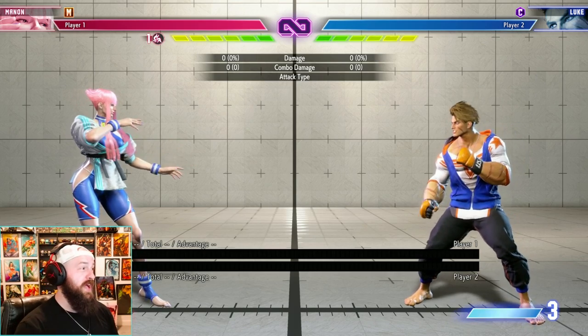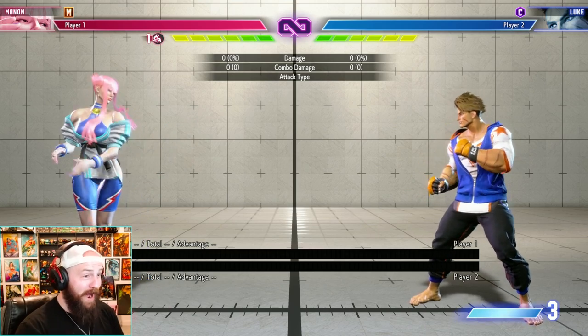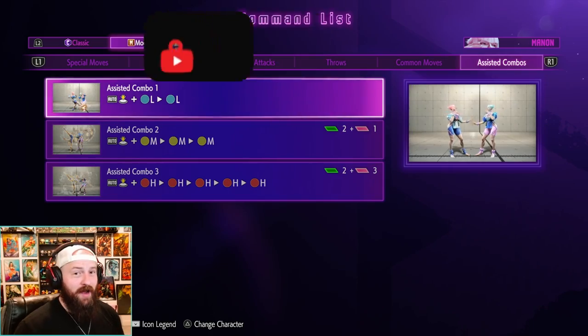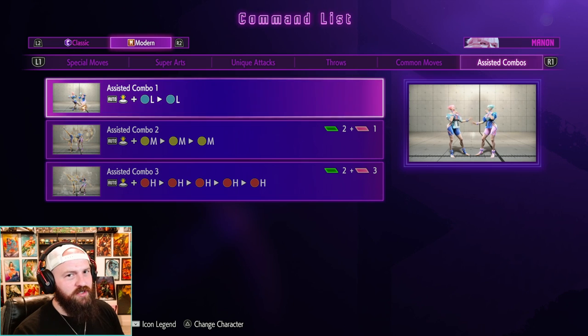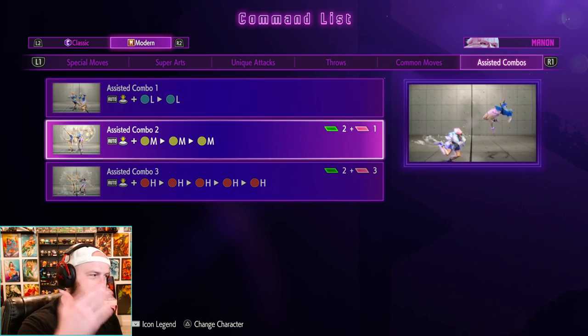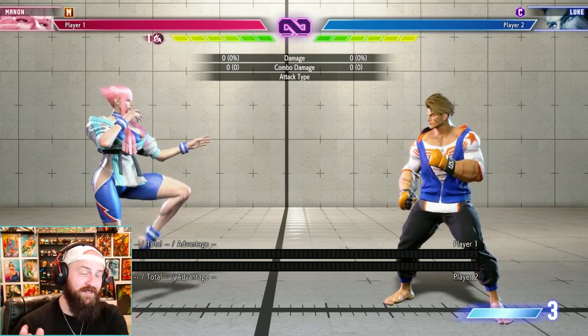I can't believe it took me this long to realize, but when playing modern controls, assist combos are more overpowered than I ever thought. You guys might know that playing most characters on modern controls, you have these assist combos — light, medium, and heavy — and most of the time they lead into super art one, two, and three. For example, with Marisa, the assist combo hold assist medium medium medium uses an enhanced special and goes into super art one. Everyone knows about these assist combos, but keep in mind this affects both modern and classic players.